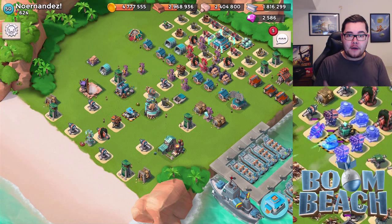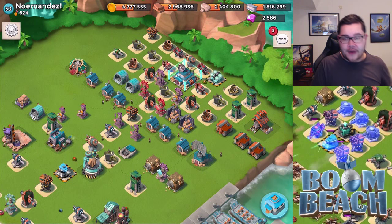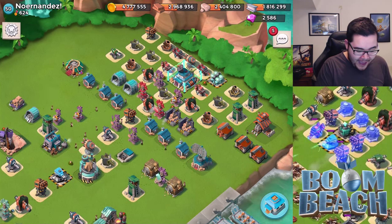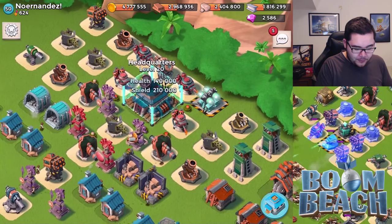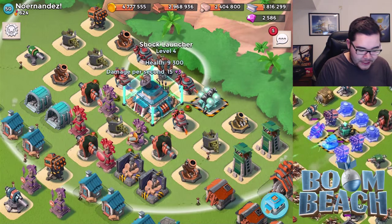In the game itself, the system tells you that you're going to be getting attacked from 600 victory points and above. So it's pretty interesting to see what kind of defensive base we're going to be encountering today. Noherandes has a shield generator and he's at headquarters level 20, so he has everything already on this map with the exception of the shock mines, which are coming in headquarters level 21.